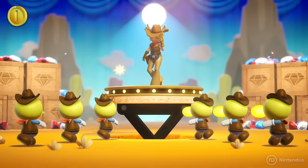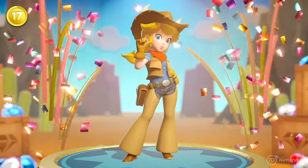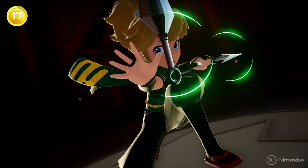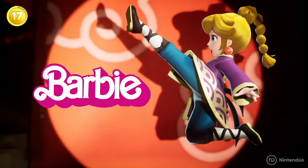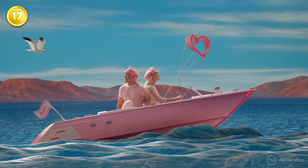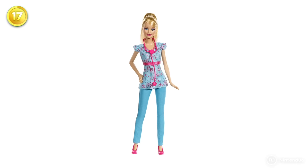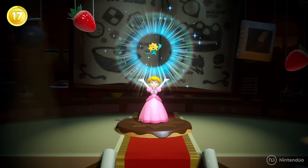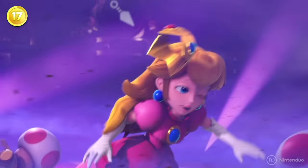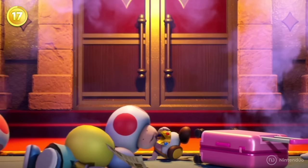The entirety of Princess Peach Showtime is a contemporary metaphor for how Nintendo wants to empower Super Mario's princess, turning her into the Nintendo Barbie. In her movie, Barbie could become anything — a cowgirl, doctor, or superhero — and in Princess Peach Showtime, Peach can be whatever she wants. The clearest evidence of this occurs when Peach loses her crown, ceasing to be a princess to become something more.